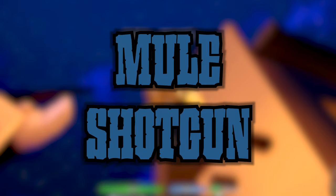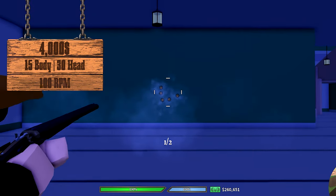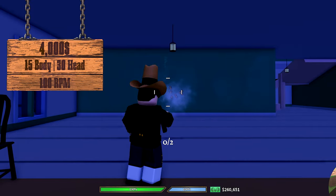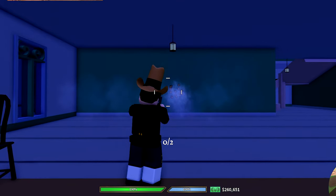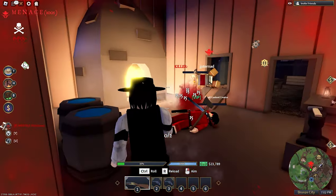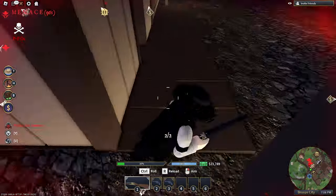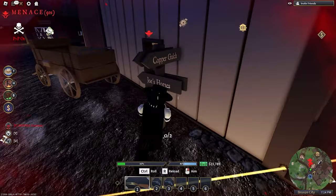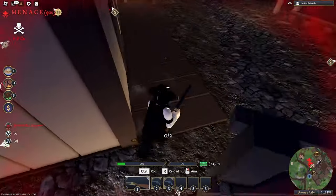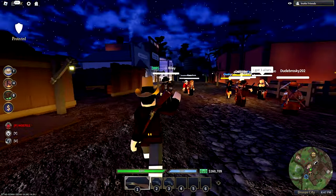The Mule Shotgun: its pros are its high damage and fast fire rate. Its cons are super high recoil, low ammo capacity, lousy accuracy, and it's only useful close range. Shotguns aren't my favorite to use in this game — in a game like The Wild West where you can't barrel stuff, this shotgun is not even close to being worthy as a primary weapon. I rate it a 6.4 out of 10. The Occult version is exactly the same.